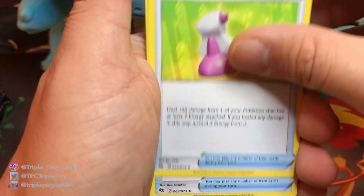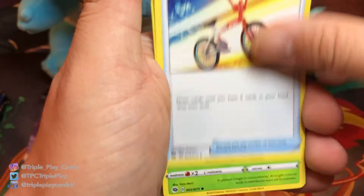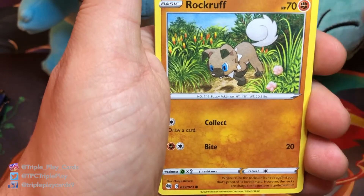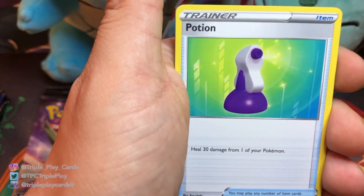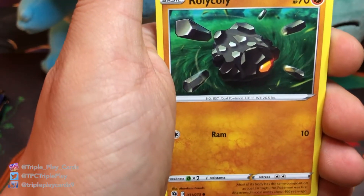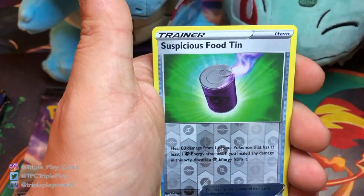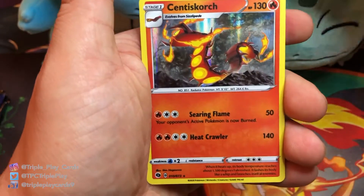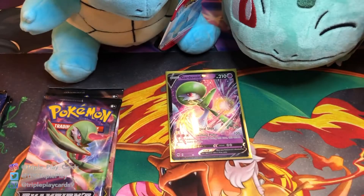Next pack: Hyper Potion, Rotom Bike, Weedle, Rockruff, Potion, Potion, Carvanha, Roly-Coly, Suspicious Food Tin reverse, and Señor Scorch holographic.